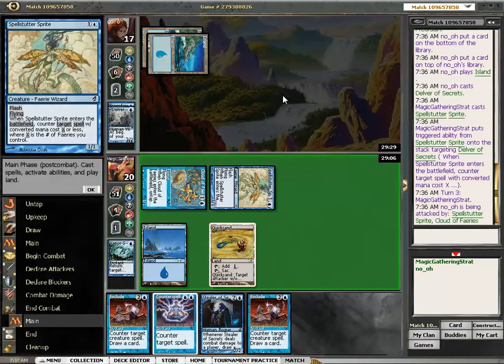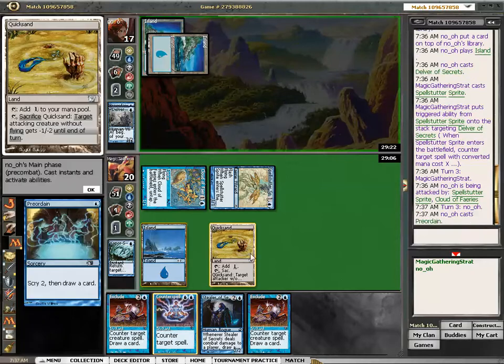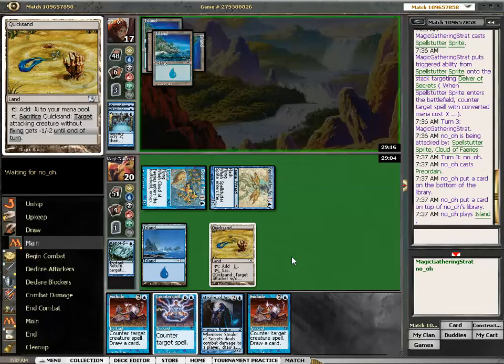Given that we have a lot more three-drops now — a lot more three-drops — we should be adding lands, and probably removing Excludes. So one land for one Exclude seems like a good change. That land could be a Quicksand, couldn't it?